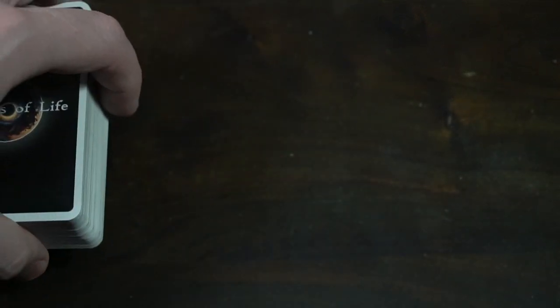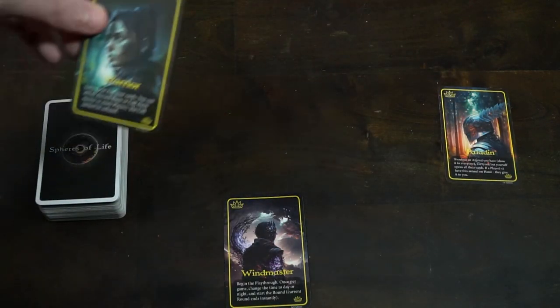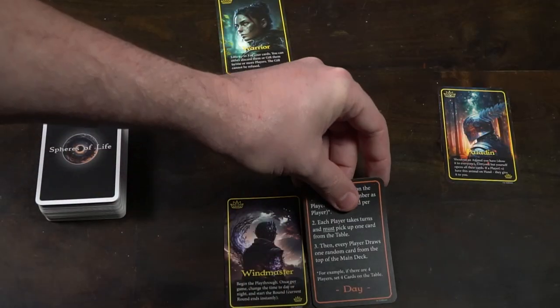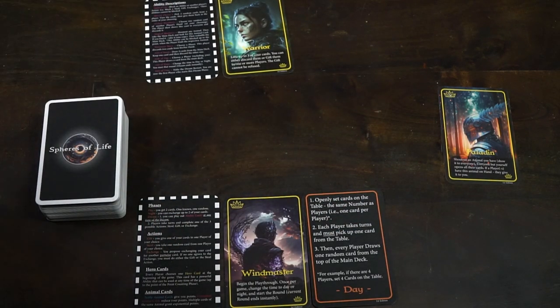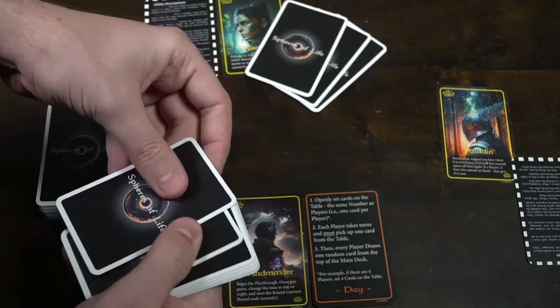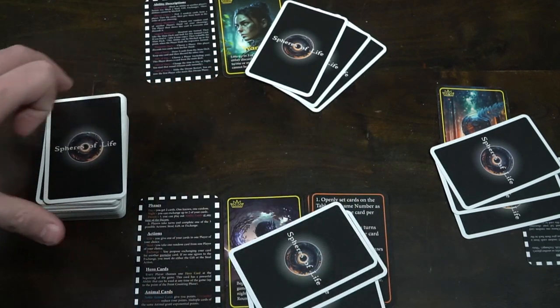You're also going to have phase cards — day, night, and dream. Take each of these and set them up in that order and give them to the first player, who is the player who chose the Wind Master. Each player will select one of the unique adventurers in the game. After each player has an adventurer and the Wind Master has the phase cards, each player draws three cards from the Spheres of Life deck. Give each player one of the player aid cards to help them understand the phases, and then the game is ready to begin with the day phase.